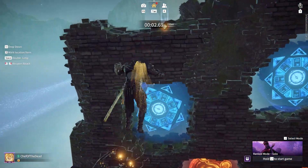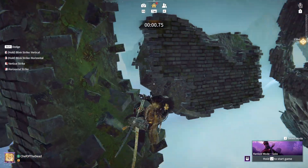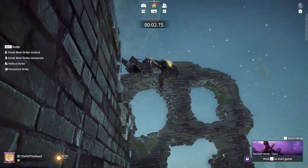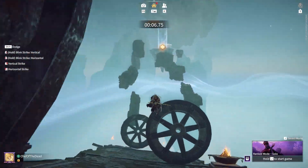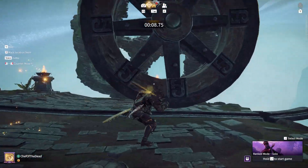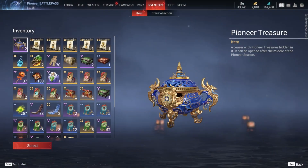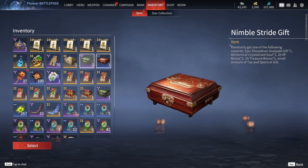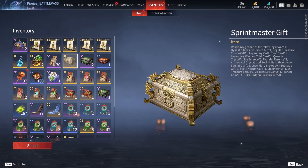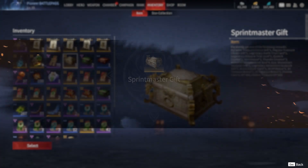I'll start by going over the 3D lobby changes, with my favorite one being the new parkour course. The old one had basically been optimized as much as possible and it was getting a little stale, so the introduction of this new, much longer one is a great refresh. Not only is running the course a great way to practice your movement, but you actually get rewards from it too. Completing the course within certain time brackets will award you different chests that have a chance to roll some solid rewards.